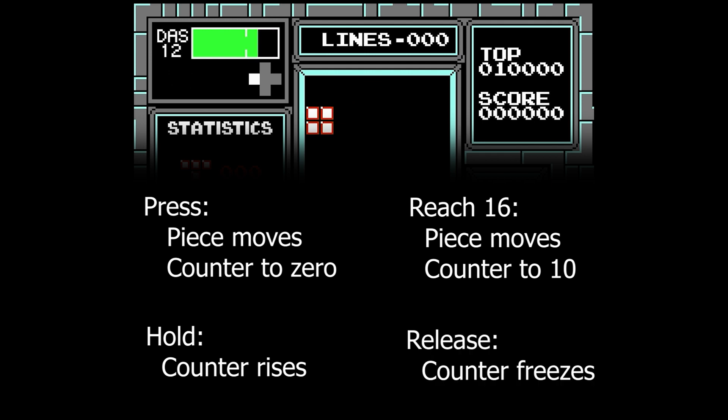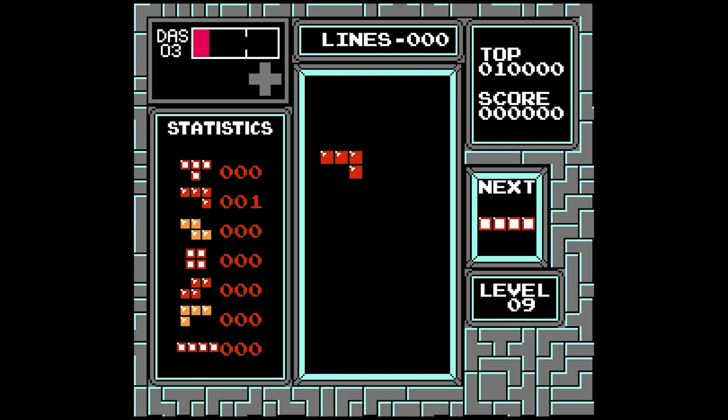When you finally release left or right, the counter stops where it is. In slow motion, here's what single taps look like. Because we keep pressing left or right, the counter keeps going back to 0, and since we're never holding it for very long, the counter value never gets very high.